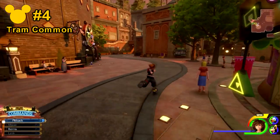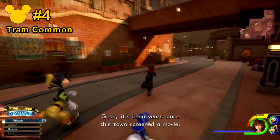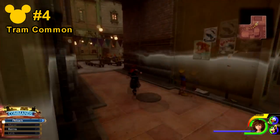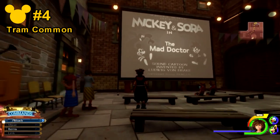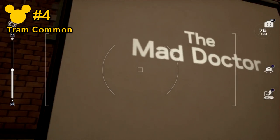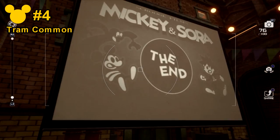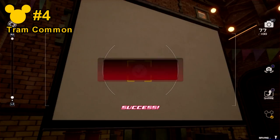Lucky emblem number 4 is going to be on the left hand side towards the theater section, where the classic kingdom minigames are being advertised. This one is a little bit trickier and harder to notice on a casual run through. It's located on the actual projection itself — stare at it a little bit, and towards the end of one of the clips there will be a 'The End' section. After that disappears, the lucky emblem will appear for a brief amount of time before going on to the next clip.